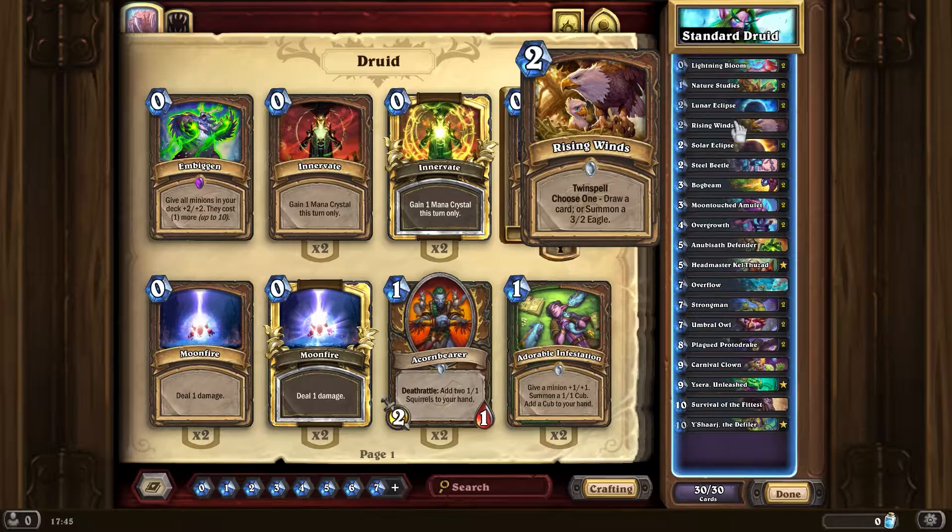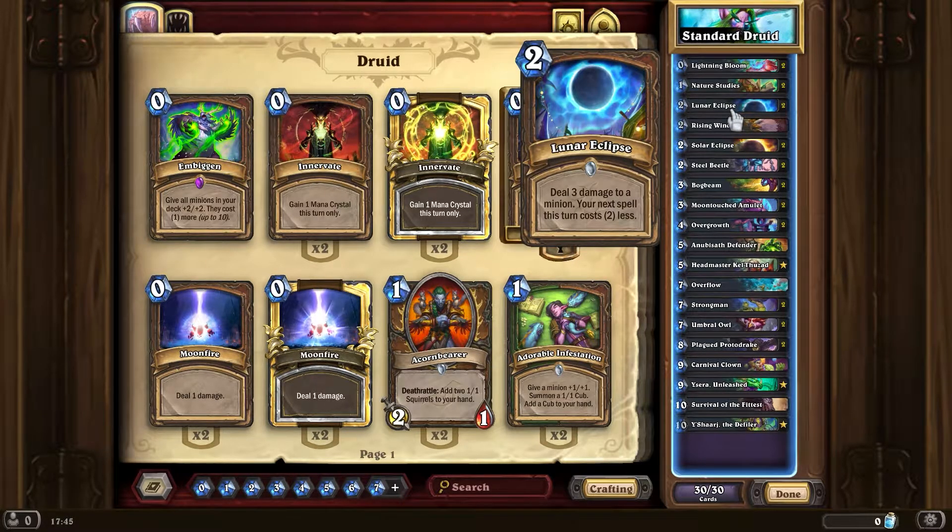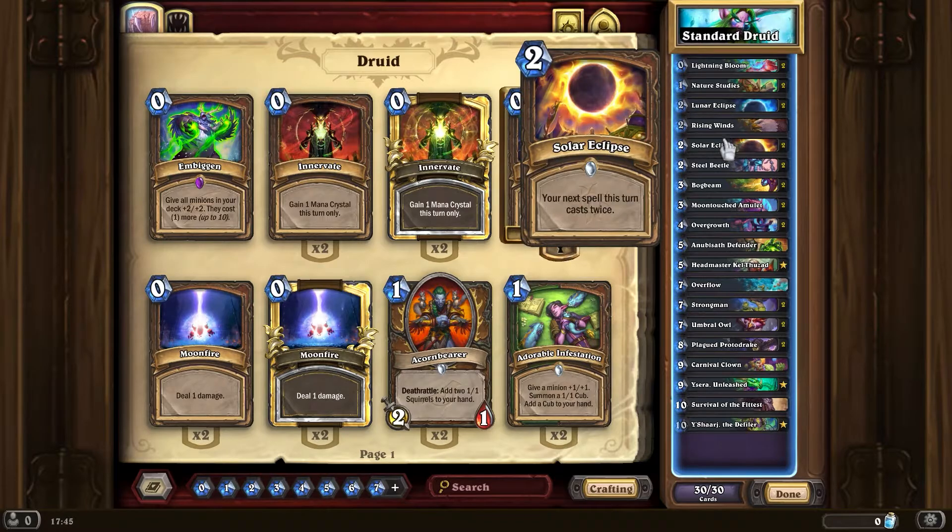Some combinations don't really work that well. This is how I tend to get into new expansions — it's like an early look at things. For instance you could do that into Lightning Bloom but you're only going to get the same effect as one Lightning Bloom, which is unfortunate.